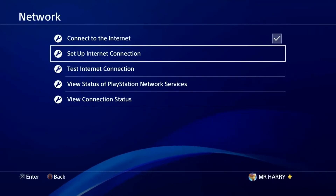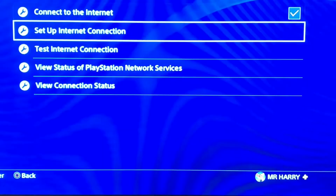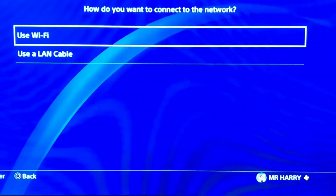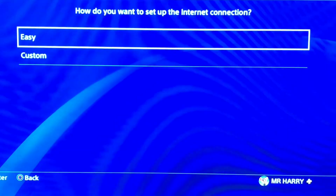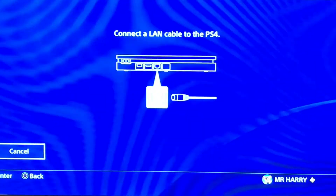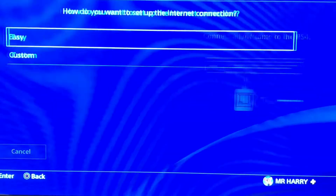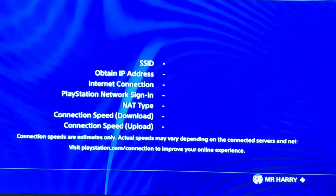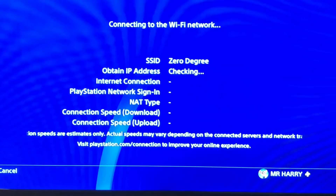If you have a network problem with your internet connection, restart your router and use a LAN cable. Go to Set Up Internet Connection, choose Easy, and connect your LAN cable from your router to your PlayStation — a LAN cable is better than Wi-Fi.